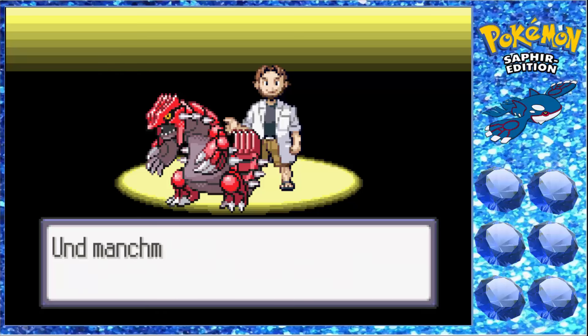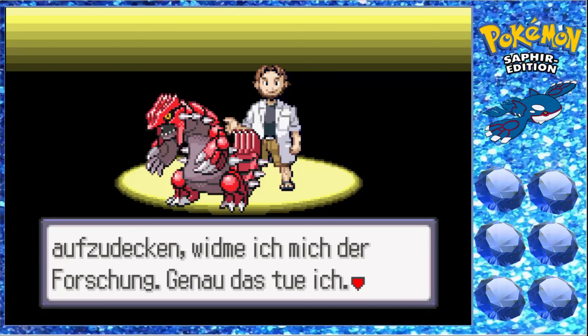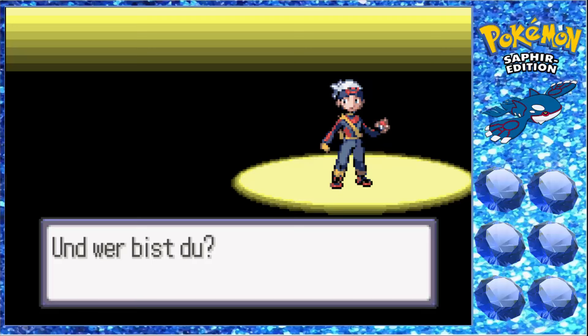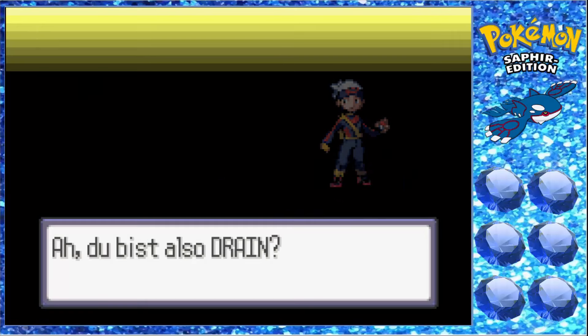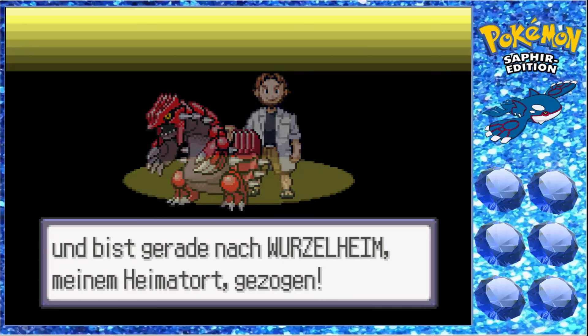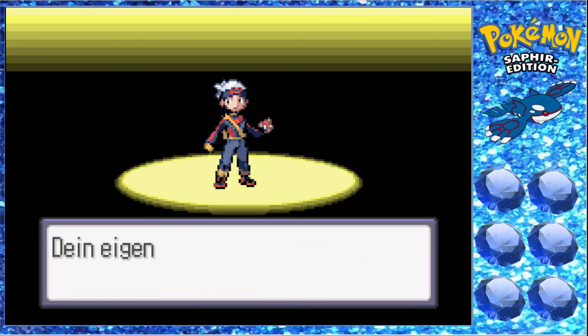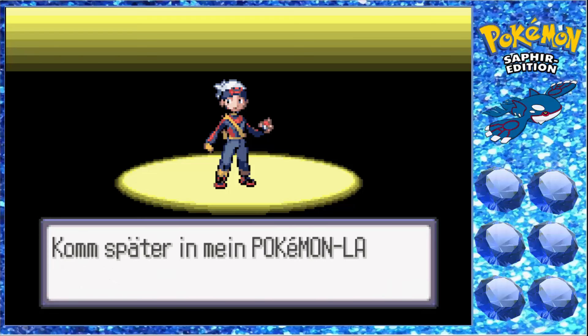Nur das erste Pokémon, was wir auf einer Route encountern, dürfen wir fangen. Wenn wir es nicht schaffen, können wir auf dieser Route kein Pokémon fangen. Wir haben auch die Dupes Clause. Das heißt, wenn wir ein Pokémon schon mal gefangen haben und auf der nächsten Route das erste Pokémon auch dasselbe ist, können wir uns das zweite Pokémon suchen, bis ein neues Pokémon auftaucht, das wir fangen können. Denn wir wollen ja sehr viele verschiedene Pokémon benutzen.